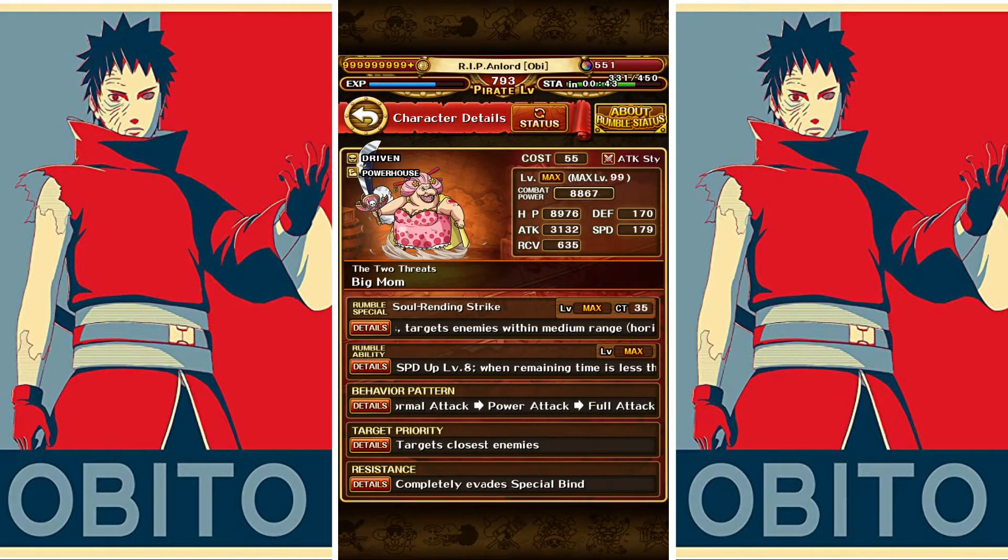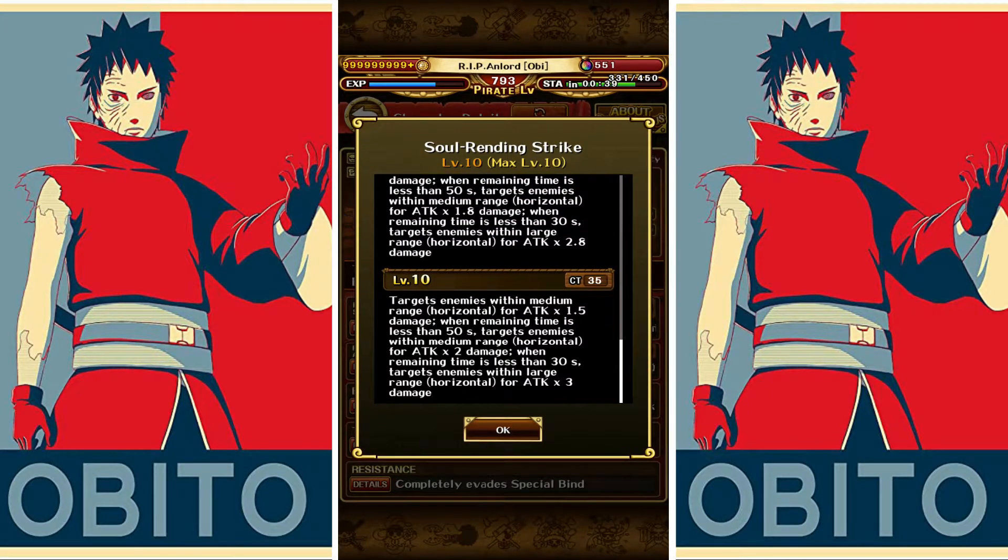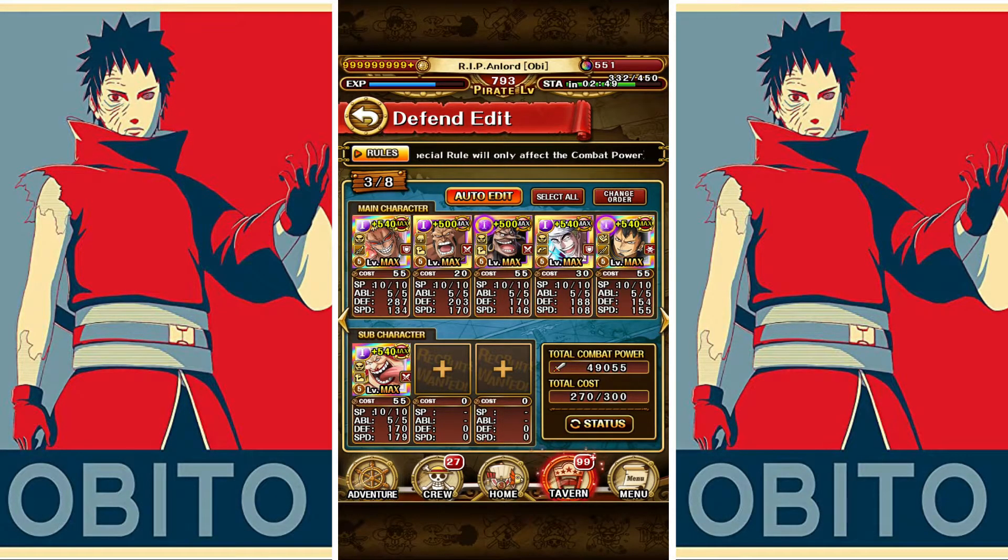Speed means how fast your unit does a normal attack; special CT speed is the charge time of your specials. It's very strong if she saves her special CT speed up level 10 because she will come in with her special ready immediately. Her special targets enemies horizontally in a medium range — 1.5x damage normally, 2x when remaining time is less than 50 seconds, and 3x damage when less than 30 seconds. If she comes in under 30 seconds and uses her special, everyone dies — no unit survives — because at the end of the rumble DEF up is gone and attack buffs are up.